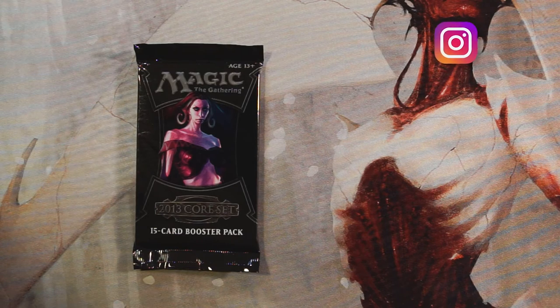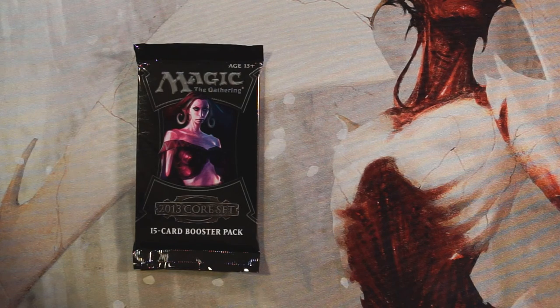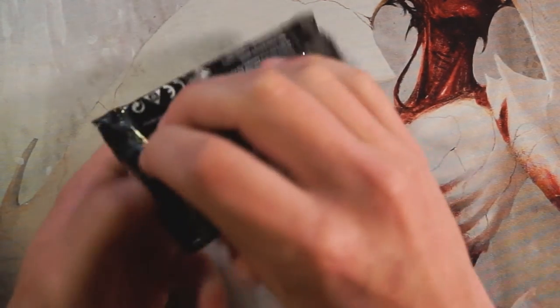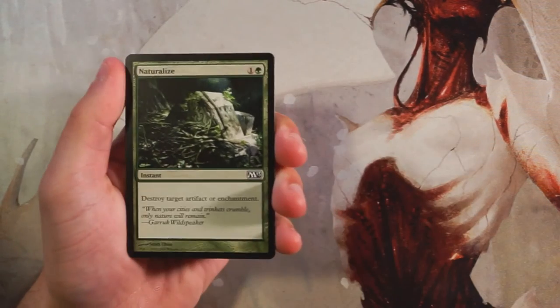What's going on guys, and welcome to another Crack a Pack episode. Today we are opening up a pack of Core Set 2013 — obviously a few years old now, but still a pretty fun set with lots of awesome planeswalkers. As always with these core sets, we're going to go through this as if it's a pack-one pick-one scenario, so we'll do the best we can to figure out what our first round draft pick would be.